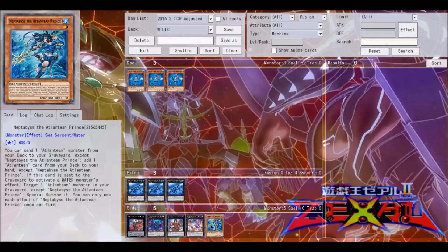This card can also see some play in Atlantean Mermails, because they do have rank three options available to them. They are more open to rank seven plays, but all the same they can use rank threes with their Atlanteans — they have quite a few in their arsenal, so they are open to it as well.